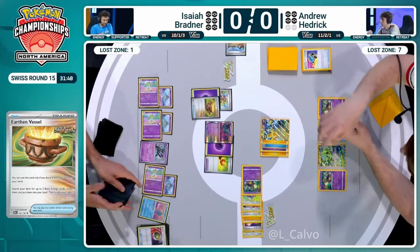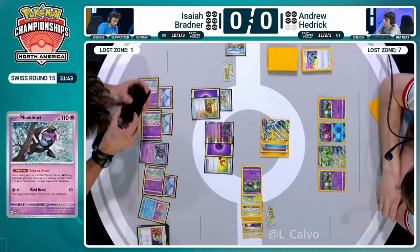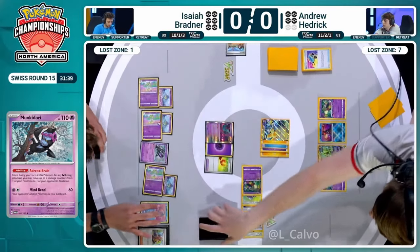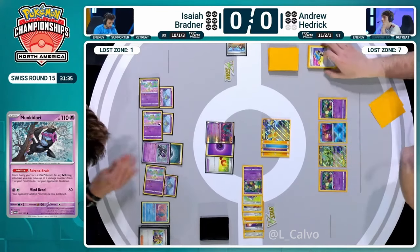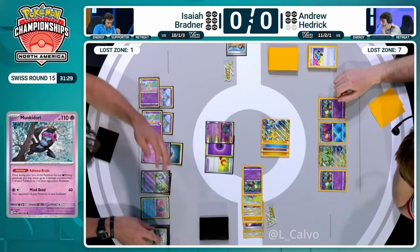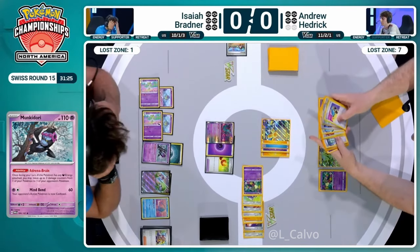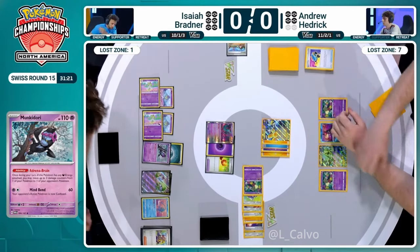Does that mean we're going to be attacking with Gardevoir EX this turn? Just attacking into this Iron Hands whilst also prepping an Adrena Brain. Isaiah looking to just avoid a Gust effect for a turn and then maybe clear up that Gardevoir EX later down the line. You don't have to deal with this Pokémon all in one go. With the turn attachment to Monkey Dory, we're going to be swinging with Gardevoir EX this turn, Ross, and just prepping this Iron Hands. You're not quite going to get there - you're going to be 10 damage short, but you can always finish it off with a second Adrena Brain next turn.